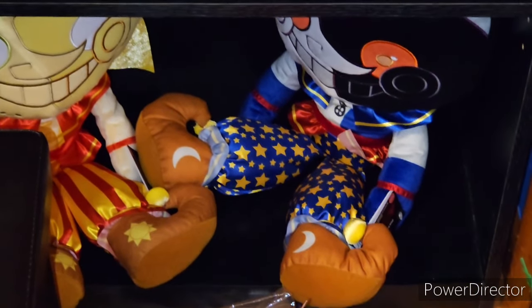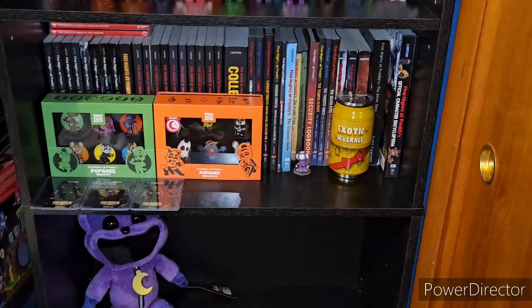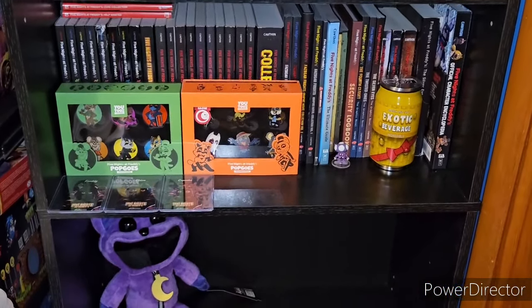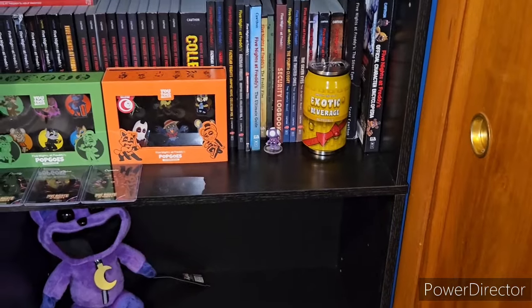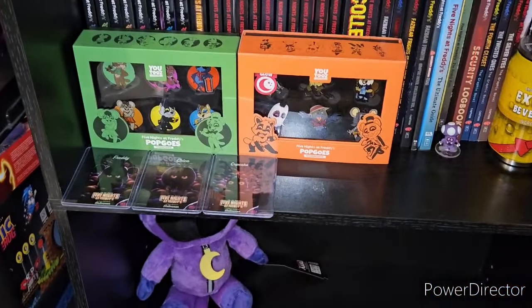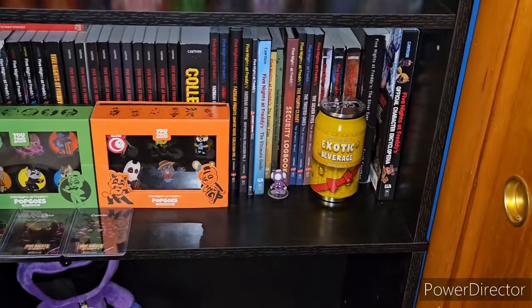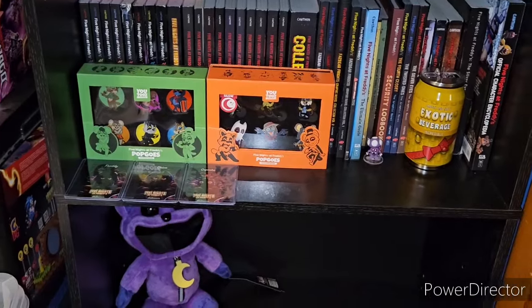Going bottom to top, we have the Sun and Moon Jumbo Plushies and Catnap. Over here we have the Five Nights at Freddy's Books and Games with the FNAF pin sets, the Five Nights at Freddy's Exotic Beverage Cup, the Dave and Buster's FNAF Cards — Freddy, Chica, and a Cupcake — and then all the books I currently own, except the coloring book isn't here, but I do have the How to Draw.